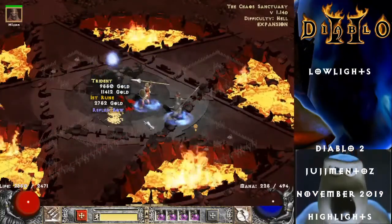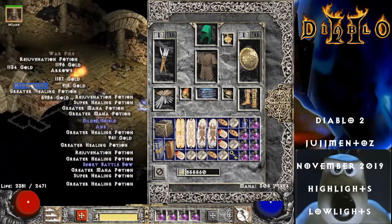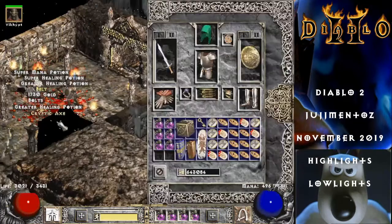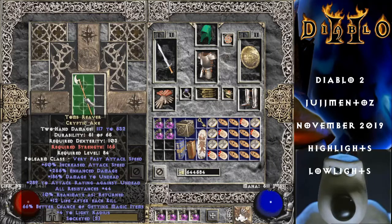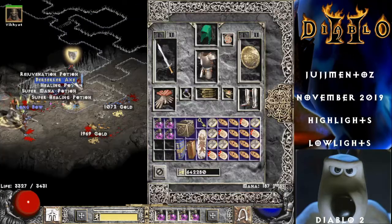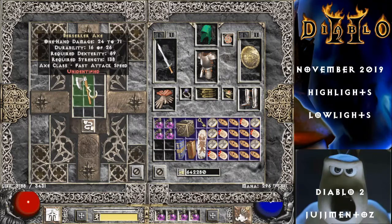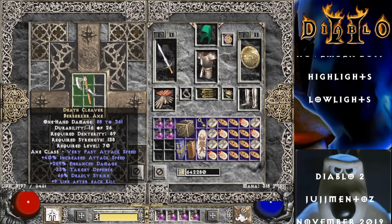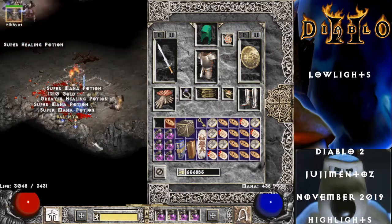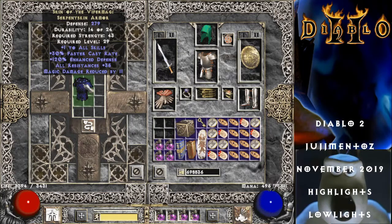Nice — not bad. Warpike — a Furial Warpike, unsocketed. Oh, Tomb Raider — I don't think that would be too bad were it not for the fact it only has two sockets. Death Cleaver. I have one at 274 and I'd love an ethereal one — this one is 269, maybe better than some of the ones I already have. Skin of the Viper Magi — what resist do we get? 35. A perfect one at last!